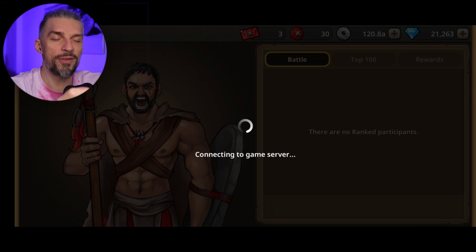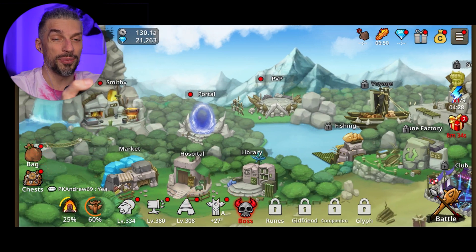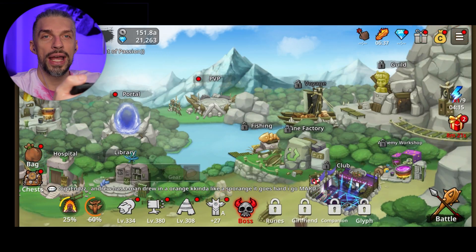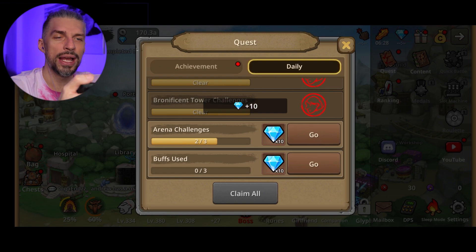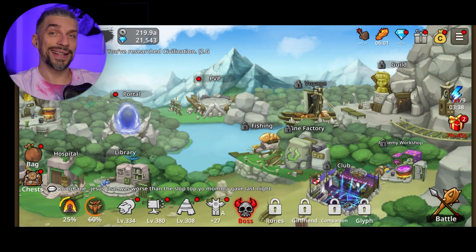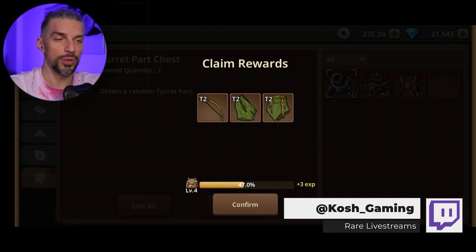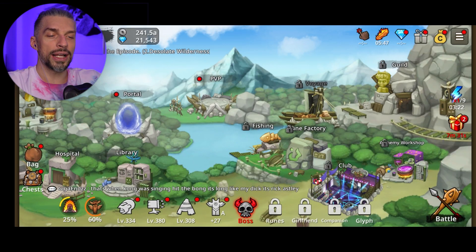Continue pushing through bosses and act on every unlock. For example, go to Explorers, do PvP, earn tokens, and trade them for more gear. Do everything available to you. If you're struggling, use the free buff for more DPS. Don't forget daily quests for more diamonds and achievements — there's quite a lot of extra summons available there. Also check your bag for any collected bags, because you can use them for extra loot instead of summoning.